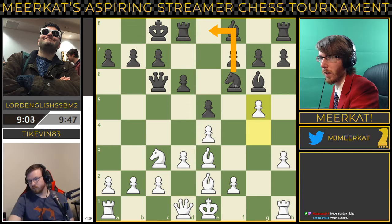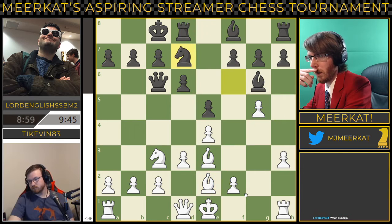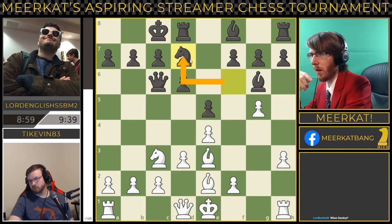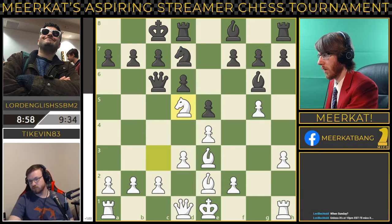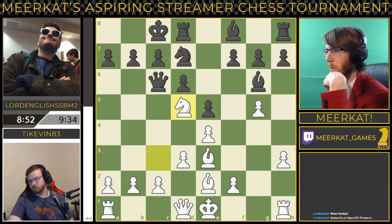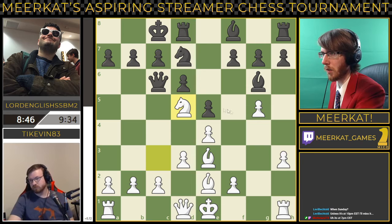And there's that g5 move that I had brought up earlier, putting pressure onto that knight. Now this knight really only has two squares that it's safe at. It could go to this square, which is protected by the bishop here, but there's the queen and the bishop also attacking that square. He decides to push it back here, which is another square I also missed. He decides to bring his knight up to d5, maybe trying to bait this out, but I doubt that's going to happen here.